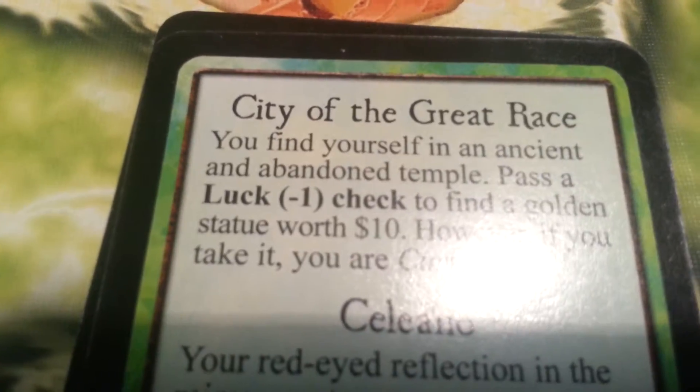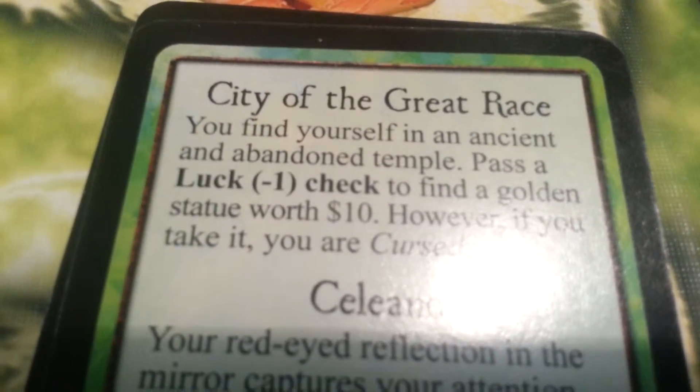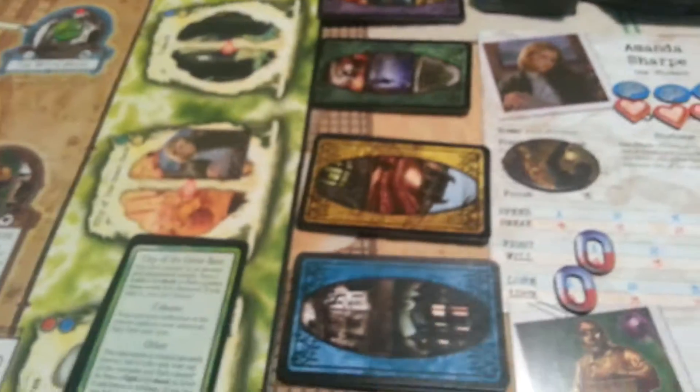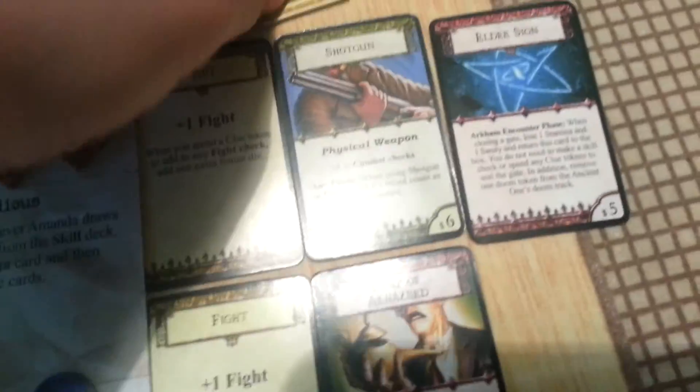You find yourself in an ancient abandoned temple. Pass a luck minus one check to find a stolen golden statue worth ten dollars. However, if you take it you are cursed. Ten dollars and a curse, or nothing. Let's think that Amanda will be quite a lucky girl — let's take the ten dollars. And as a bonus, a curse.